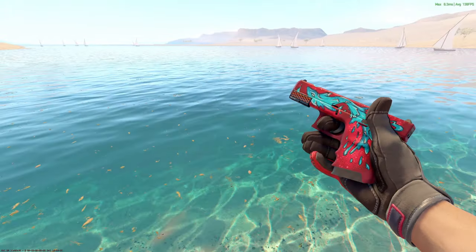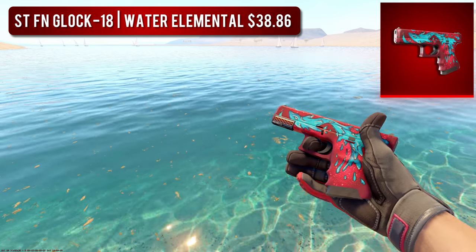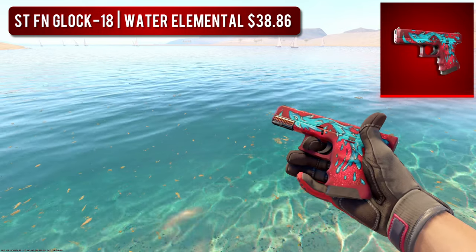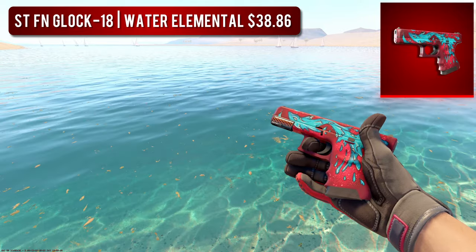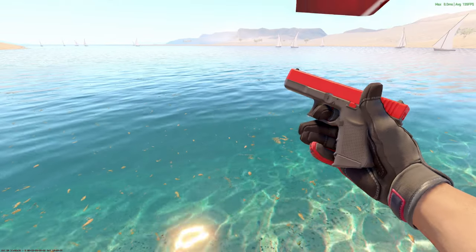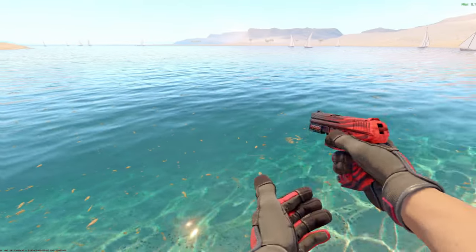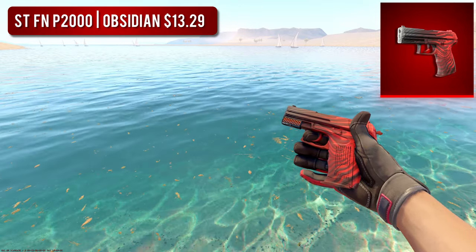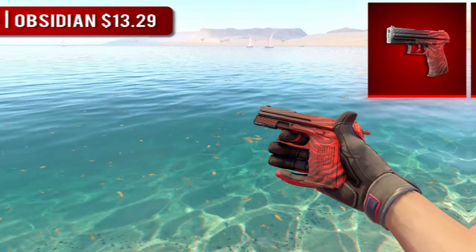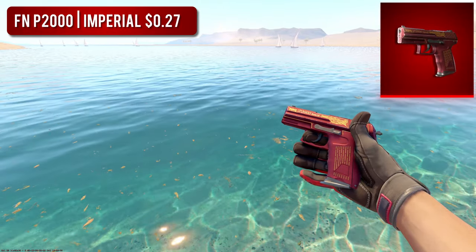Next up, we have the Glock 18. Being one of the most used weapons in the game, it's important to have a nice skin for it. For the high-tier one, we went with the StatTrak Factory New Water Elemental — one of my absolute favorite OG Glock 18 skins, and it looks great in a red loadout with that awesome contrast between the red and the blue. For the budget option, we went for the extremely cheap Factory New Candy Apple, which still looks really, really clean. Next up, we have the P2000. For the higher-tier option, we went with the StatTrak Factory New P2000 Obsidian, which I think looks pretty good.